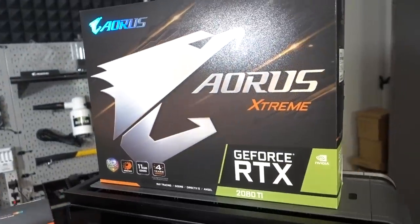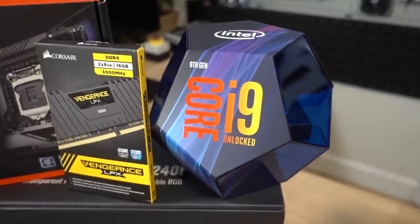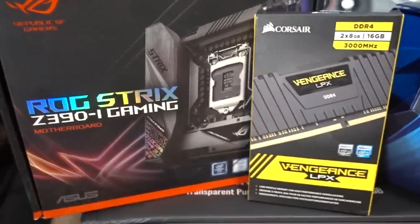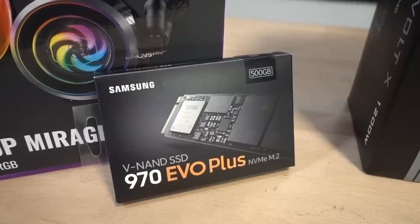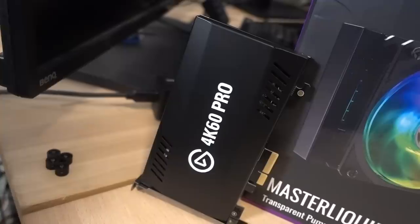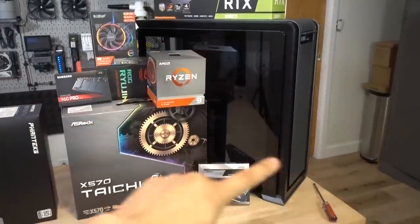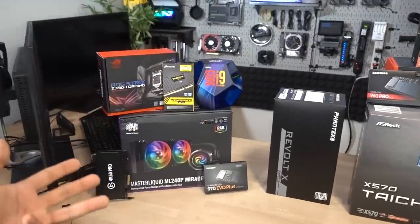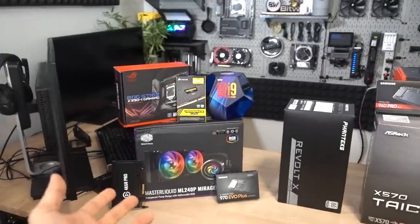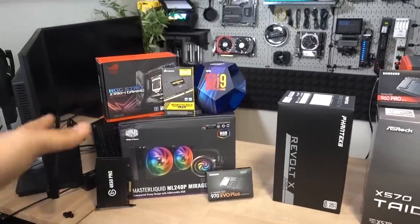And of course, the GPU — we have a Gigabyte Aorus Extreme RTX 2080 Ti. Moving on to our streaming PC, we have the Intel Core i9-9900K with eight cores and 16 threads, paired with an ASUS ROG Strix Z390-I Gaming motherboard, 16 gigs of Corsair Vengeance LPX DDR4 at 3000 speed. Cooling our CPU is the Cooler Master MasterLiquid ML240P Mirage. We also have a Samsung 970 Evo Plus NVMe M.2 at 500 gigs. And last but not least, we have our Elgato 4K60 Pro capture card. As far as peripherals go, instead of using a KVM switch, we're going to be using a software called ShareMouse that allows us to use one set of peripherals between both systems. It's free software — there is a paid version, but I'm told there are quite a few generous features in the free version.